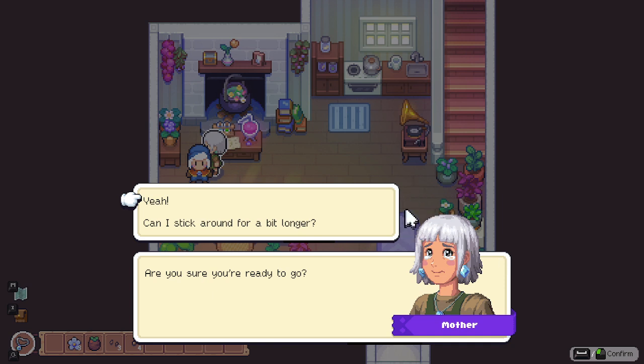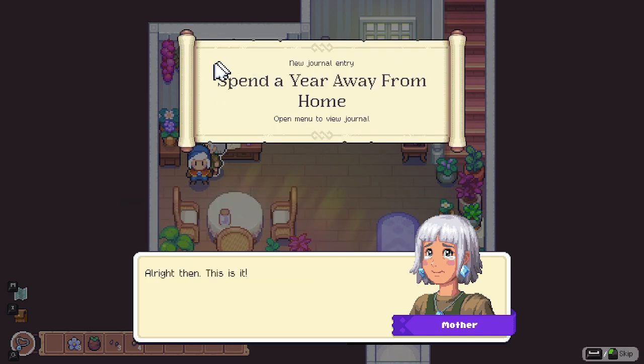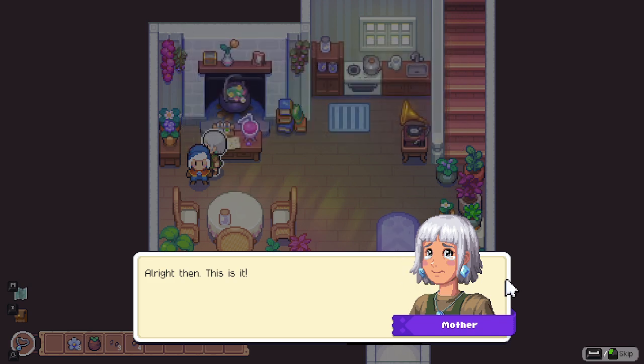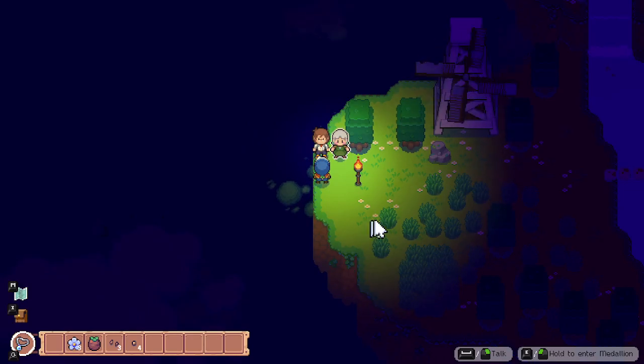New mission: Spend a year away from home. Father says: 'Next time I see you, you'll be a fully-fledged alchemist.' Player jokes: 'Or I'll be dead - who knows? One of the two things.' Father gives a final gift and seeds from the garden: 'Plant them as soon as you settle in - you'll need them for your big adventure!'